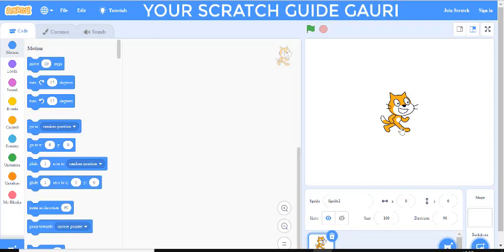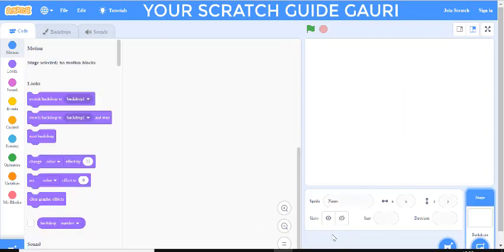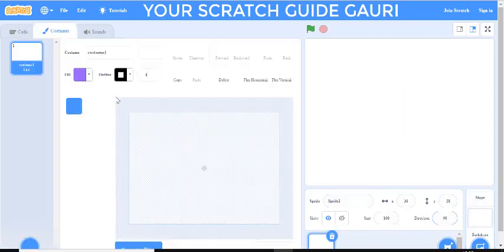In today's video I'm going to show you how to make it in Scratch 3.0. If you are working on Scratch 2.0 or any version, there is no harm — all the blocks are the same and you can draw it there too. Now let's start: first delete the cat sprite, then paint a new sprite.